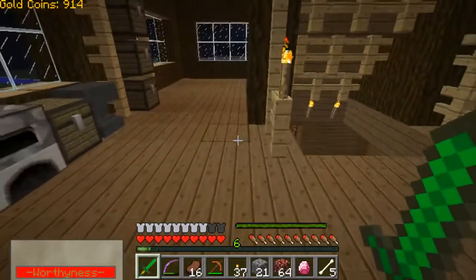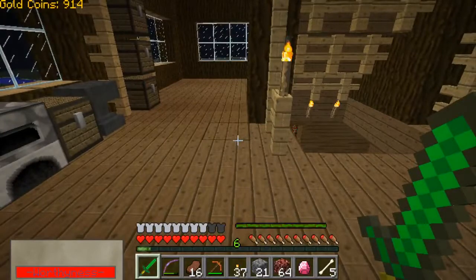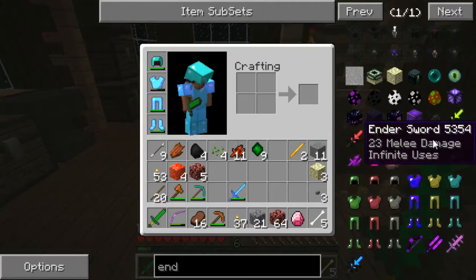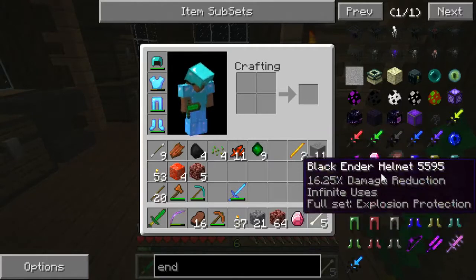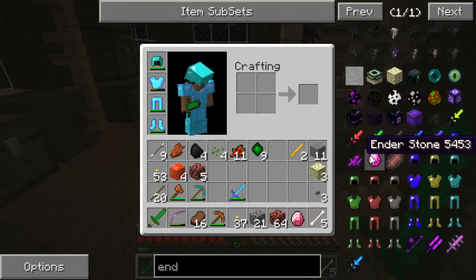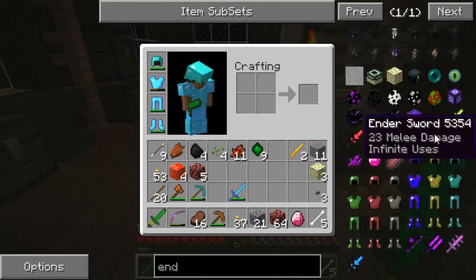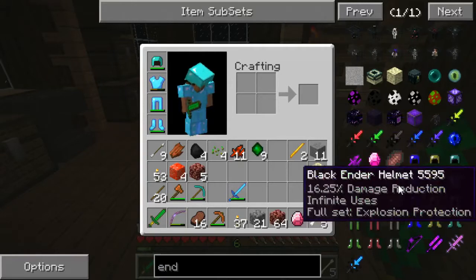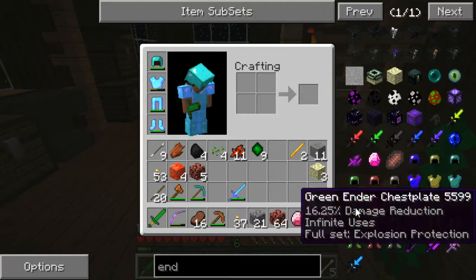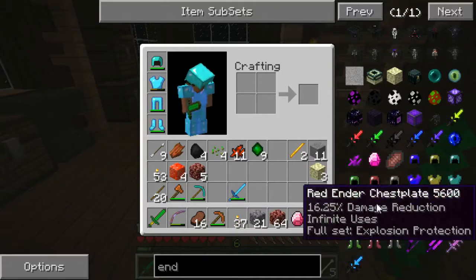I'm trying to figure out what we should do next, and I'm thinking we should make an ender sword or at least go into the end and collect some ender shards, because with the ender shards we can make ender stone, and with ender stone we could make ender swords or ender armor. Ender armor might be good - it's 16.25% damage reduction with infinite uses.